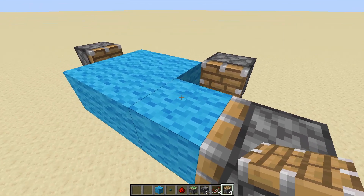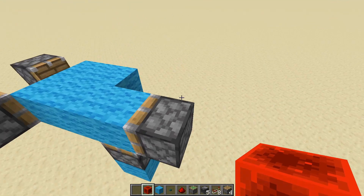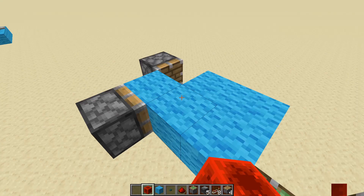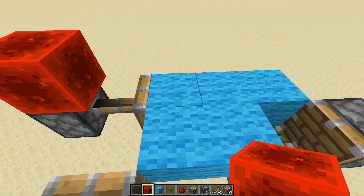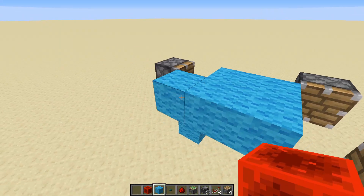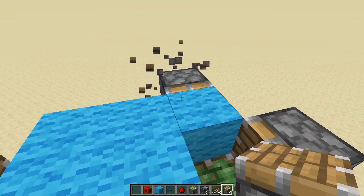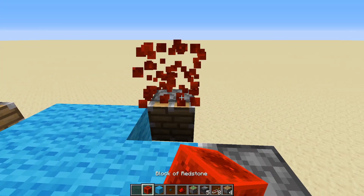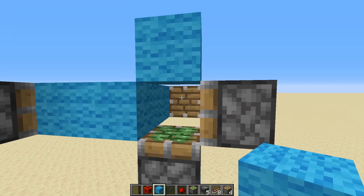Let me power these blocks to show you. If we power that piston, it pushes these blocks over here — which is what we want. Then we power this piston, which pushes that block there, and this piston will push all the blocks over to this side where we have one more piston which pushes this block over, so it can come back up with the sticky piston.